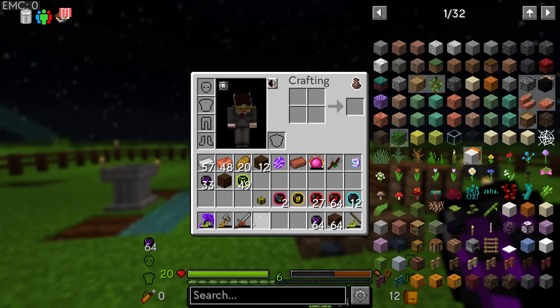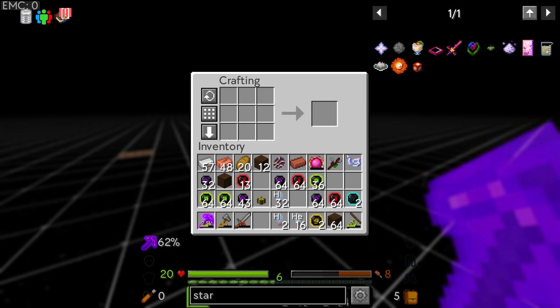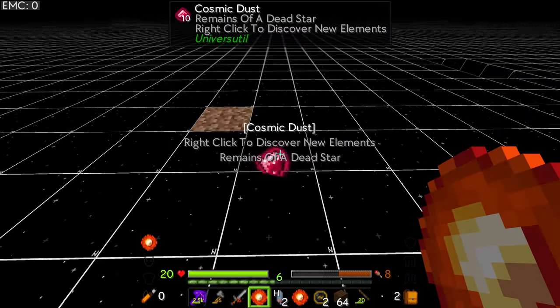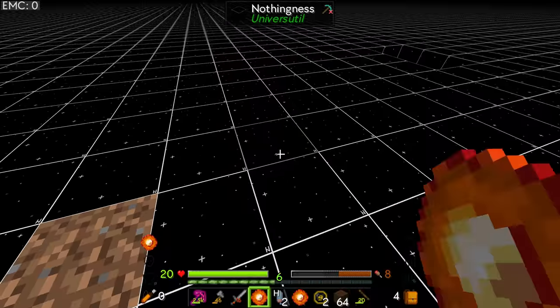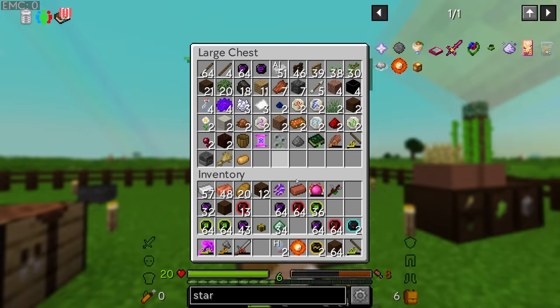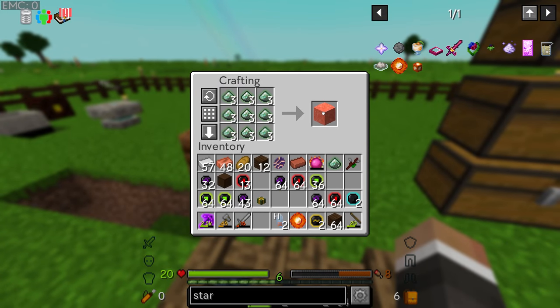We've got just over a stack of hydrogen. Let's craft some down into helium and then craft that into stars using gravity. Hydrogen and helium gets us a lot of stars, and each one we can right-click to get cosmic dust — we're looking for 36 cosmic dust total. You get a somewhat random amount each time: that's 28, that's 34. We already have three more in a chest which takes us over 36.